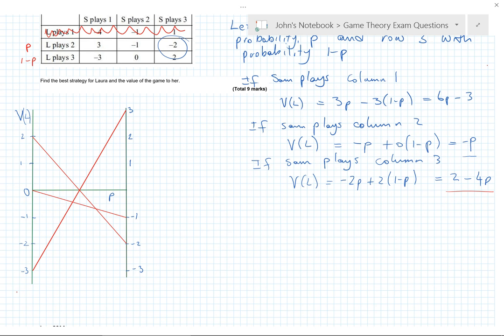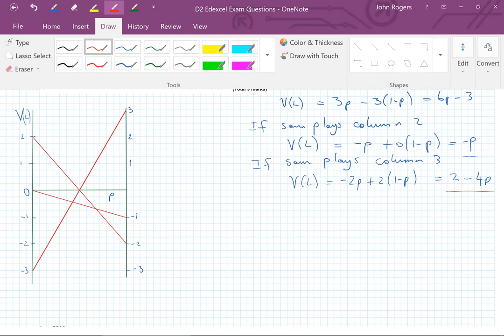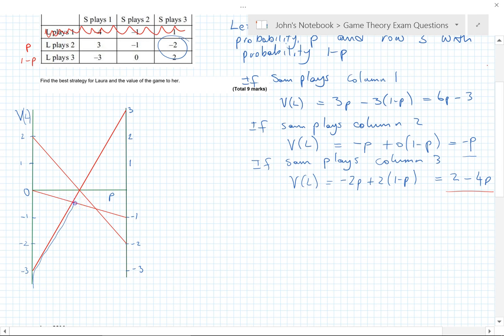The purpose of the graph is to find the optimum strategy. We look for the highest value — the maximum of the lower envelope. Think of it like a feasible region: we want V to be as high as it can go. The highest point the objective line can reach before leaving the feasible region is the optimum mixed strategy point.